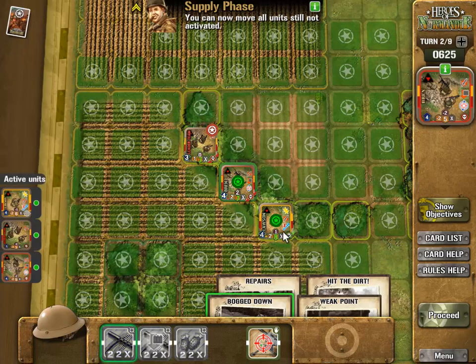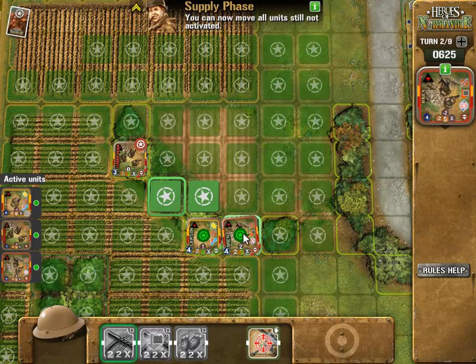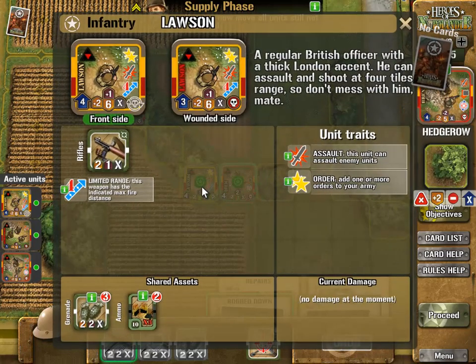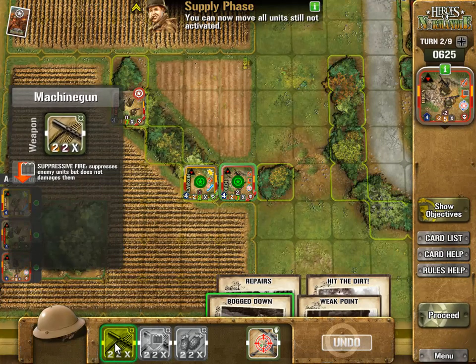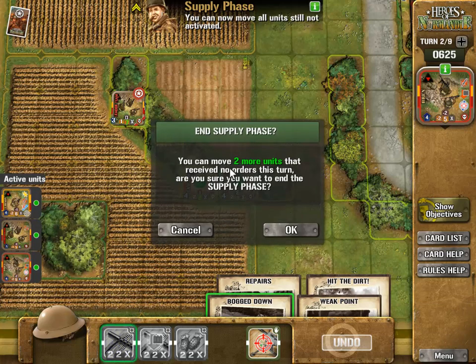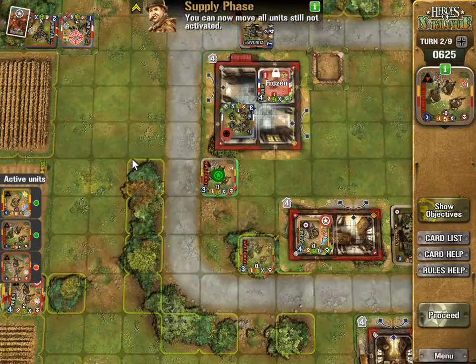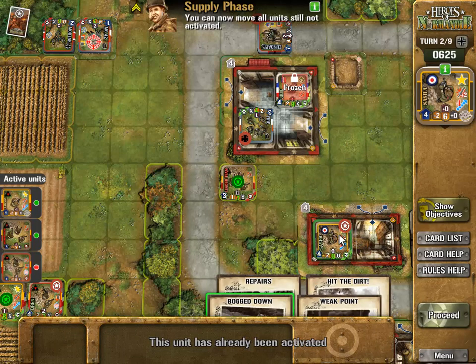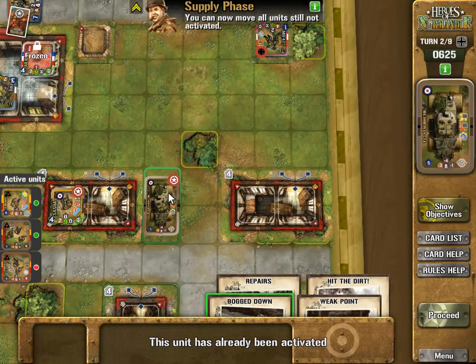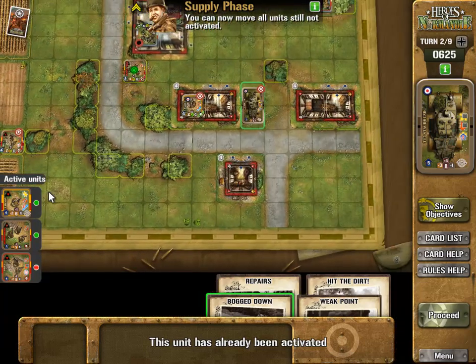It's telling me you cannot fire in the supply phase - oh, this is the supply phase, that's why I can't. This unit cannot assault so I'm going to move them over to here. This unit can assault so I can make an attack with this unit. Can it fire now? No. This unit's already been activated, he's already fired. I'm missing a unit here.